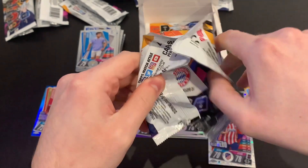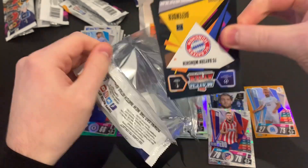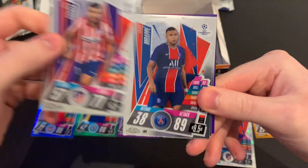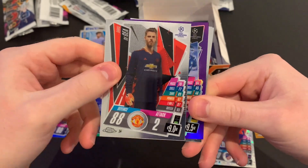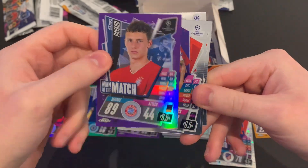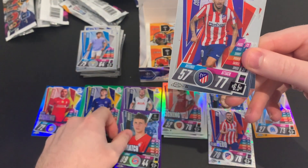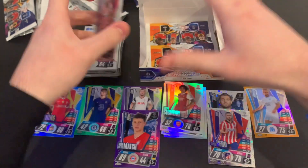Packet twelve: a Bayern Munich defender numbered of 299. We've got Ángel Correa of Atlético de Madrid, Kylian Mbappé of PSG, David de Gea of Manchester United, and as suspected — Benjamin Pavard Man of the Match purple, numbered 157 of 299. Another fantastic pull! We'll add him to the purples.